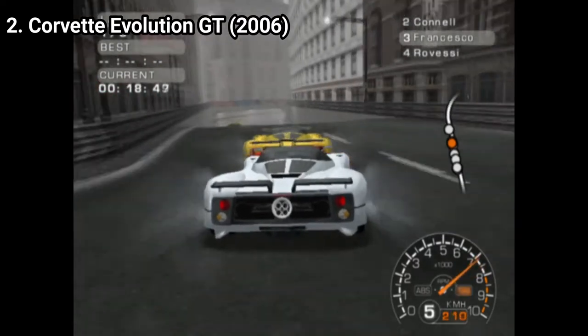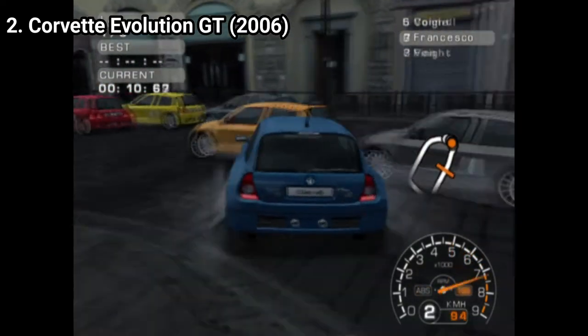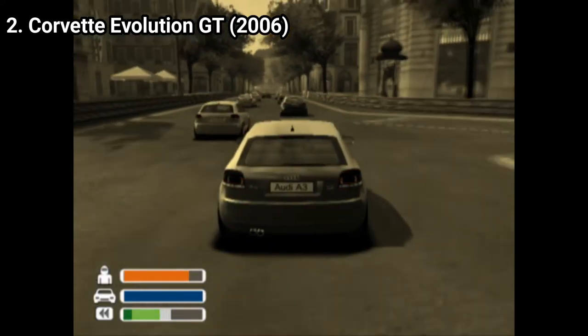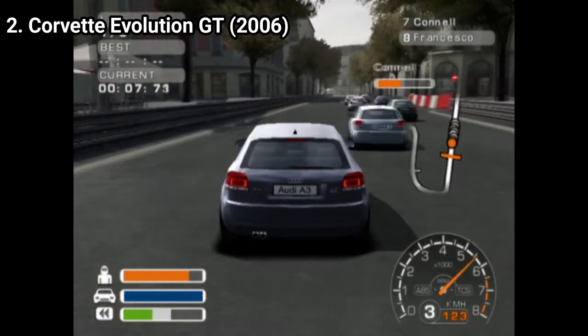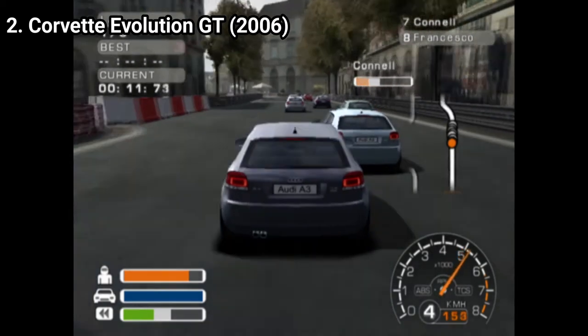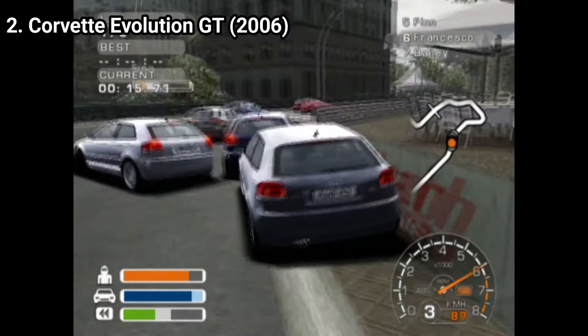And the graphics are really beautiful. The game brings new mechanics, like the tiger effect, which is a rewind feature. And another new feature is that you can intimidate opponents by driving recklessly around them. And also opponents can intimidate you too, and your screen becomes blurry when they do.